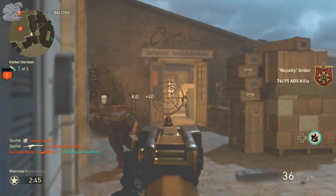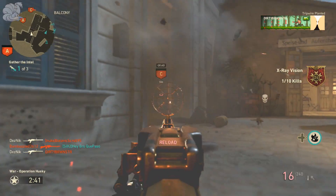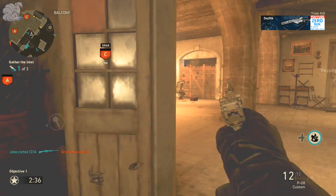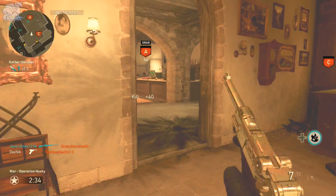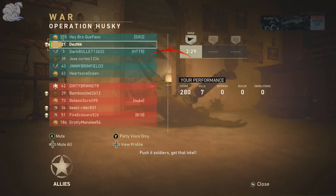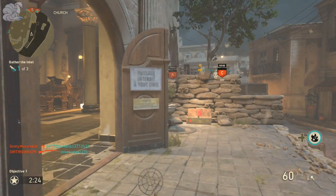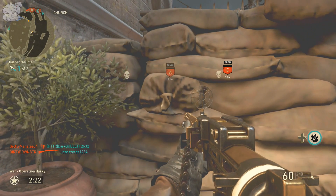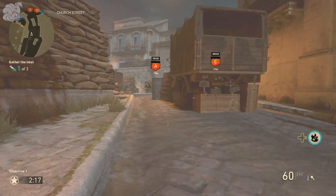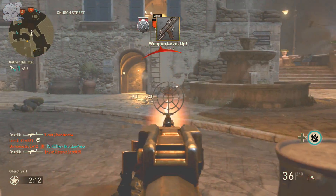The attachments I use for this gun in multiplayer are extended mags, rapid fire, quick draw, and grip. Quick draw so I can ADS a little bit faster, grip to control the recoil, rapid fire to shoot faster and do more damage, and extended mags for more shots per magazine. For accessibility, it's only available through the supply drop system — being an epic it's a bit easier to get than a heroic, but it's all RNG.